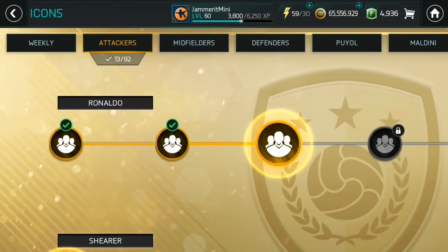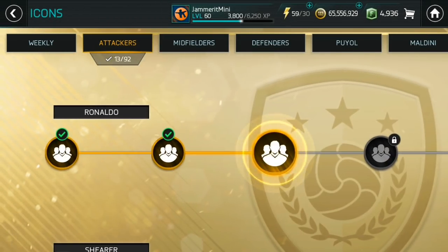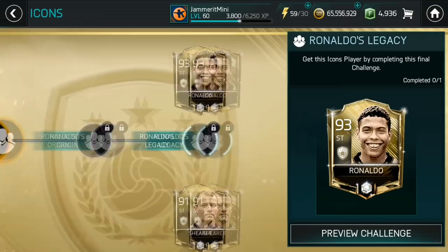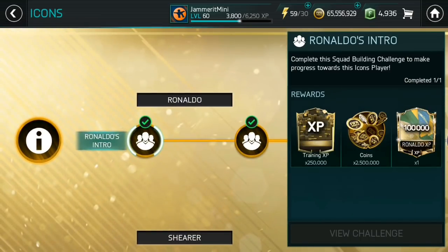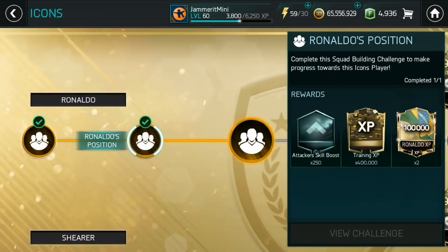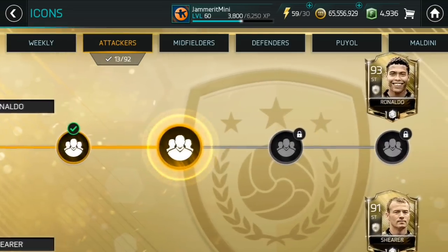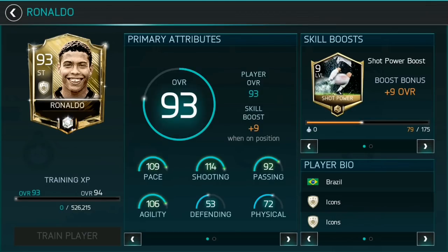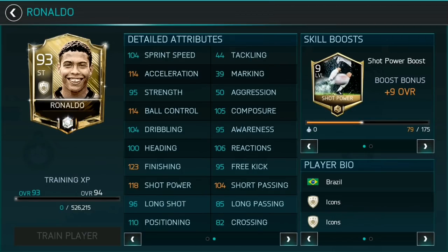Welcome to another video on the channel. Today we have got three new icons in the game, and we are going to be completing this Ronaldo SBC on our mini account, just like when we did the Thierry Henry, because I want to test him out first to see if he's worth getting on my main account. We've gone through and completed the first two — 81 overall and 82 overall team with 11 different nations. Relatively straightforward. Just use VersaTac players and train up a few players to 80 if you need to.